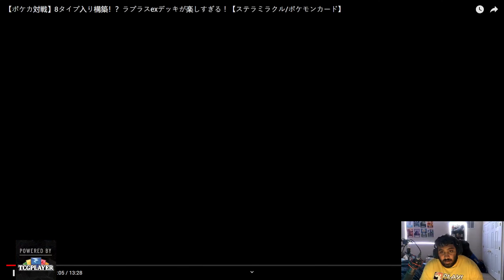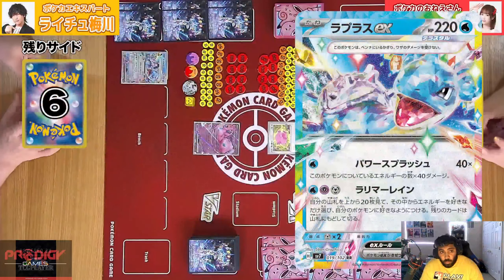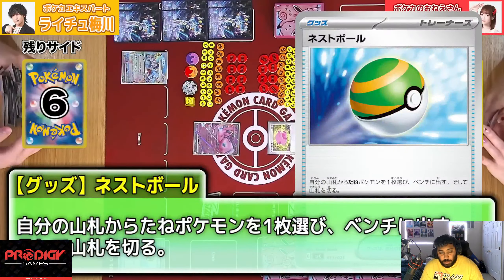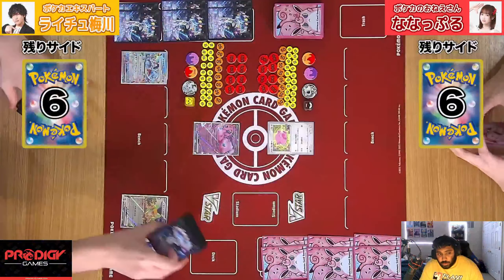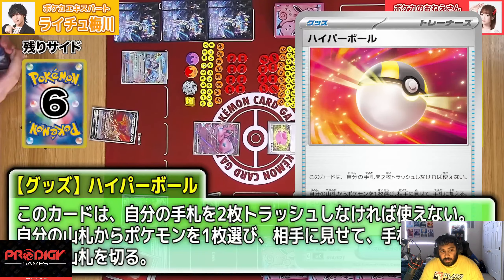We have Lapras on the left, Chansey on the right, and Mew EX is the opener. We're going to put Lapras down — going first, which gives us an extra attachment if we need it. We're going to see the Ultra Ball coming through, grabbing ourselves a Ho-Oh V.